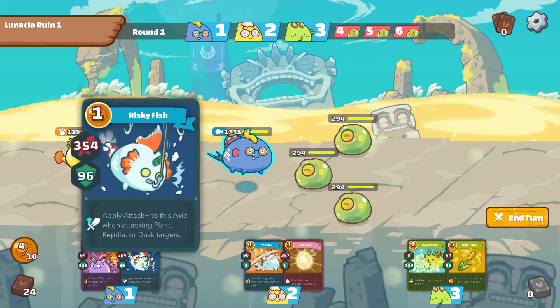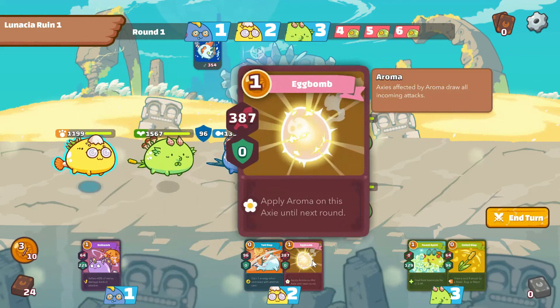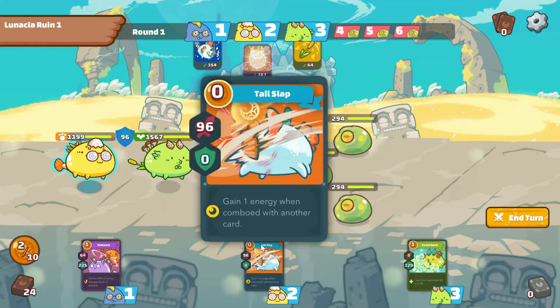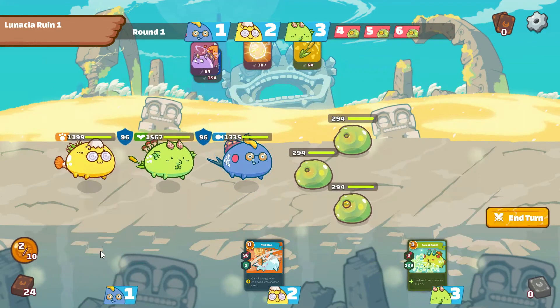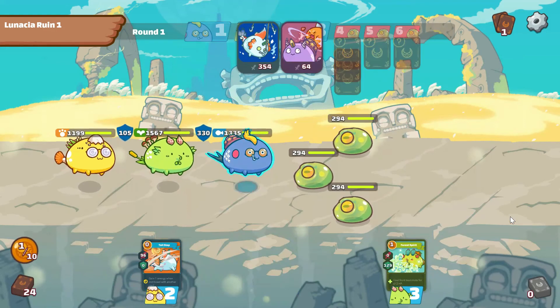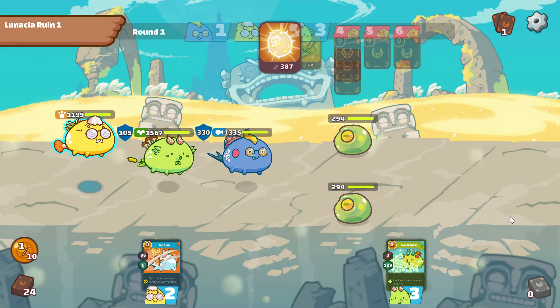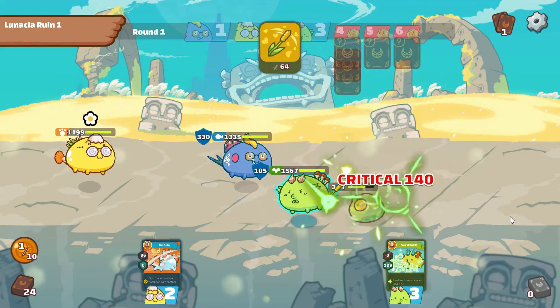You can get Axie-based cards in adventure mode. Normally it is easy to play in adventure mode, where you play against the system. In arena mode, you play against an opponent — another real person — so it is a bit more difficult.